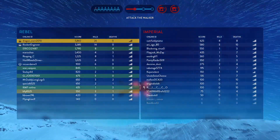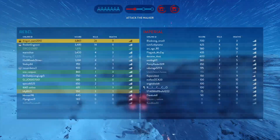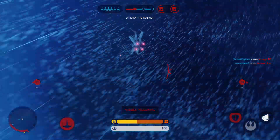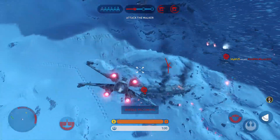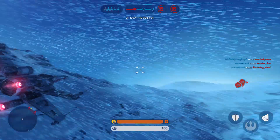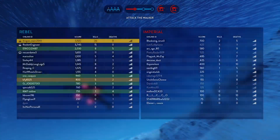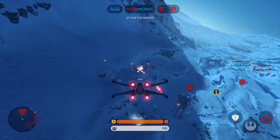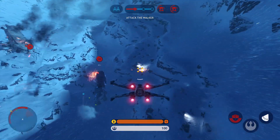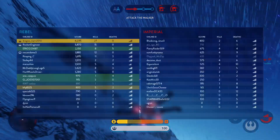In position and ready to go. They're trying to lock onto you. Y-Wings are setting up for their attack run. The walker has taken significant damage. Regroup and attack. Stay focused. Stormtroopers heading into this area. Focus your attack on the walker.